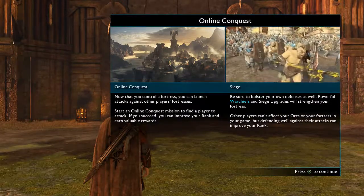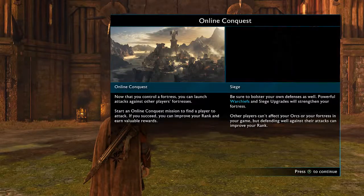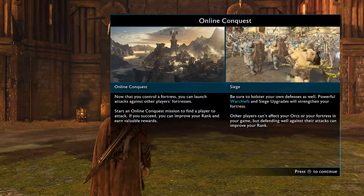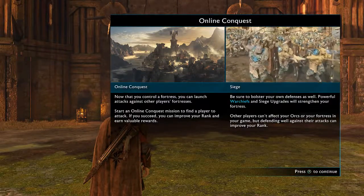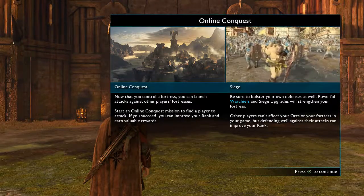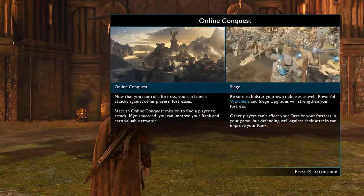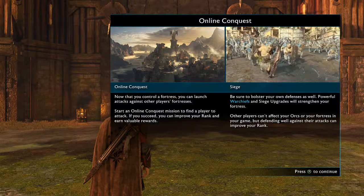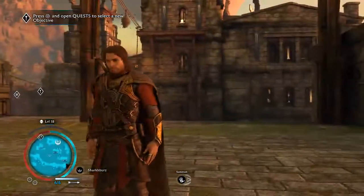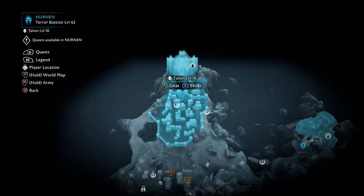Online conquest — now that you control a fortress, you can launch attacks on other players' fortresses. Start an online conquest mission to find a player and attack. If you succeed, you can improve your rank and earn valuable rewards. Aw, come on — it's like light PvP! You're sure to bolster your own defenses well. Powerful war chiefs and seeded upgrades will strengthen your fortress. Other players can't affect your orcs or your fortress in your game, but defending well against their attacks can improve your rank. I guess that's okay. I kind of like that.